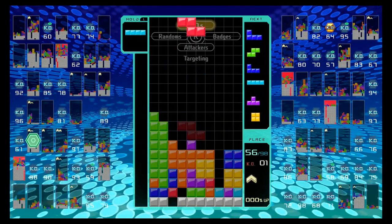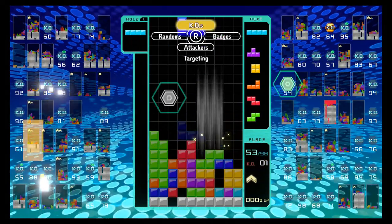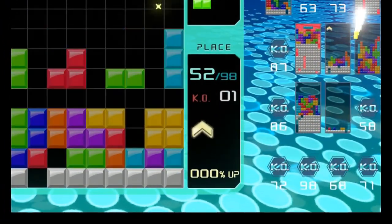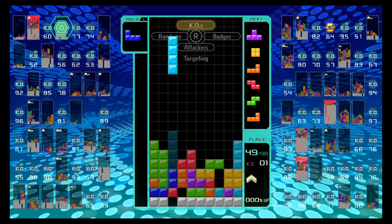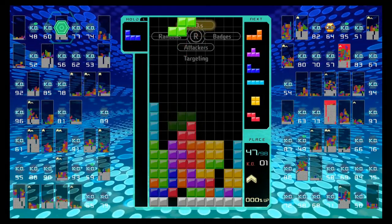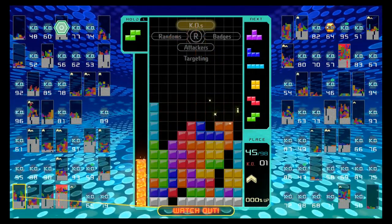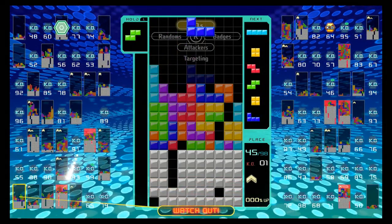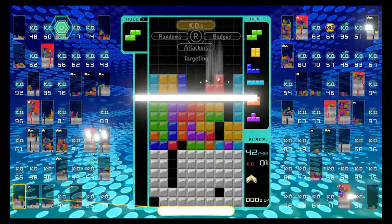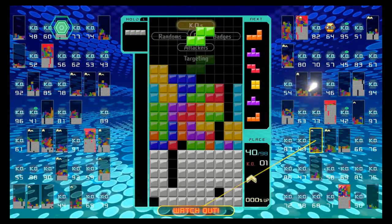The main function of all of these targeting modes is to build towards KOs, because KOs build your badges. Badges are arrow-shaped icons that appear on the bottom right of your screen. For every KO you get a small portion of a badge. For your first badge you need two bits to complete it, for the second you need four bits, for the third you need eight bits, and for the fourth badge you need 16 bits to complete it. Badges increase the amount of garbage you can send to another player.